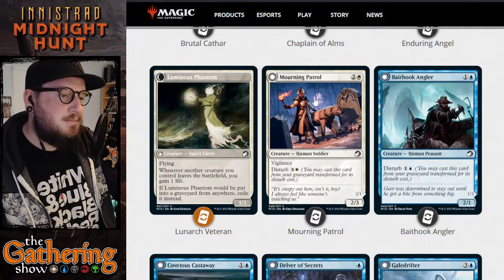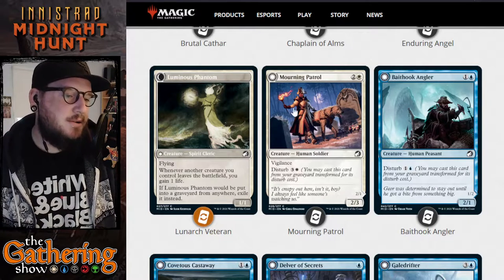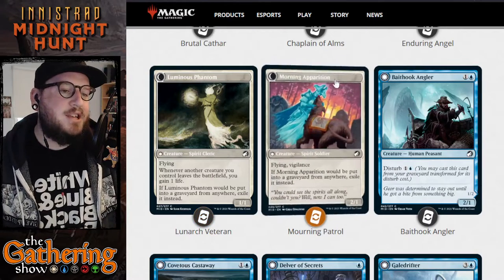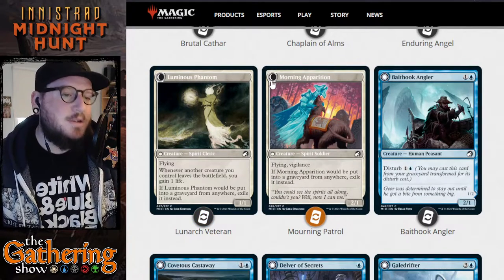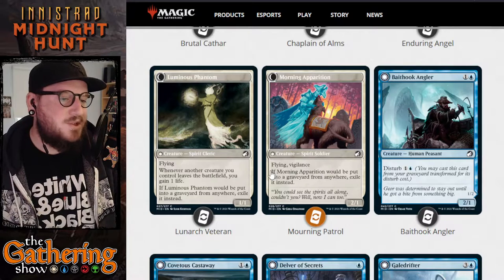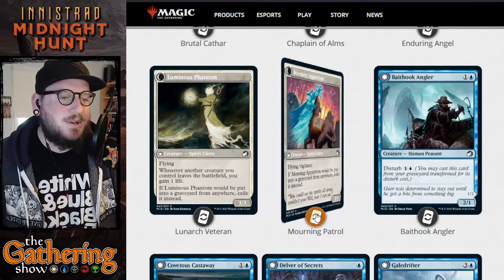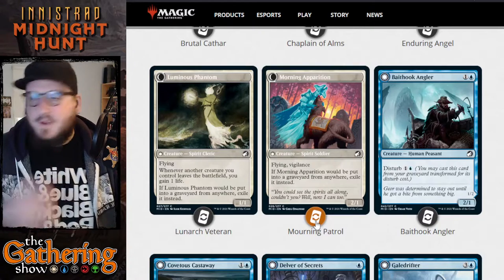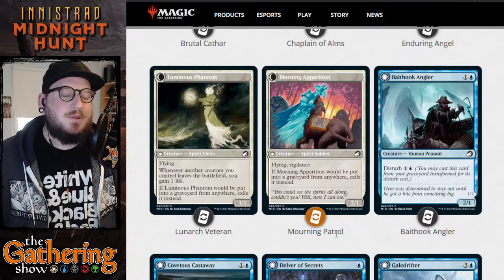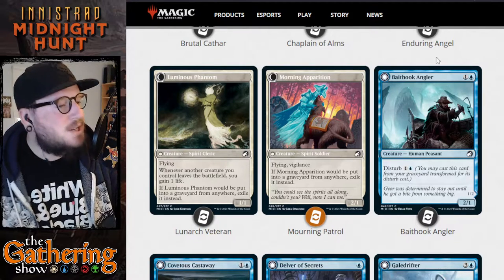The next one is Mourning Patrol — Mourning as in sadness. It's 2 and a white for a 2/3 Human Soldier with Vigilance. When it dies, you can cast it again for its Disturb cost of 3 and a white, and it transforms into Mourning Apparition — Mourning as in sunrise. It's a 2/1 Spirit Soldier with Flying and Vigilance. If Mourning Apparition would be put into a graveyard from anywhere, exile it instead. It's just a neat card you can play twice. Both sides have Vigilance; the Spirit side also has Flying.